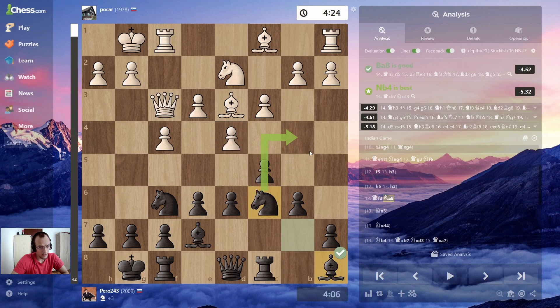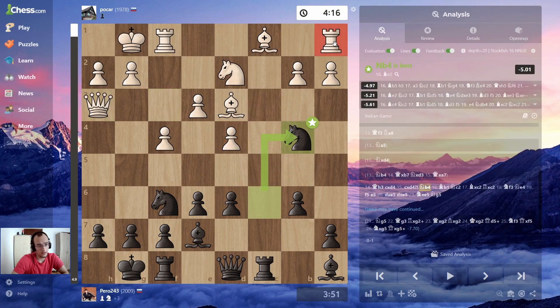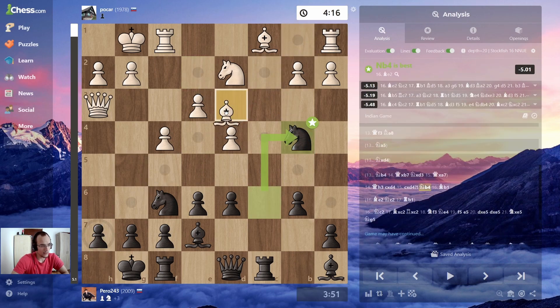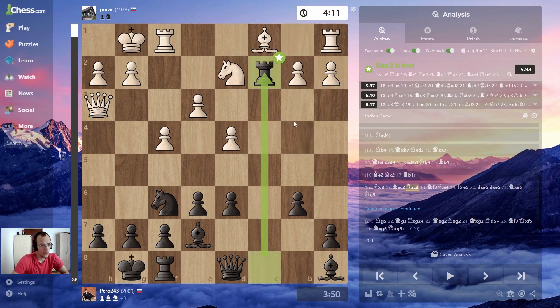Now the bishop is defended, and this is a threat. He goes there — apparently best move. I take and then I spot this idea: the rook is trapped. He's gonna stay on this diagonal because he's kind of threatening mate, but not really because my knight is here. He moves back and now I go knight c2 — the rook is trapped. The only thing he can do is take the knight.